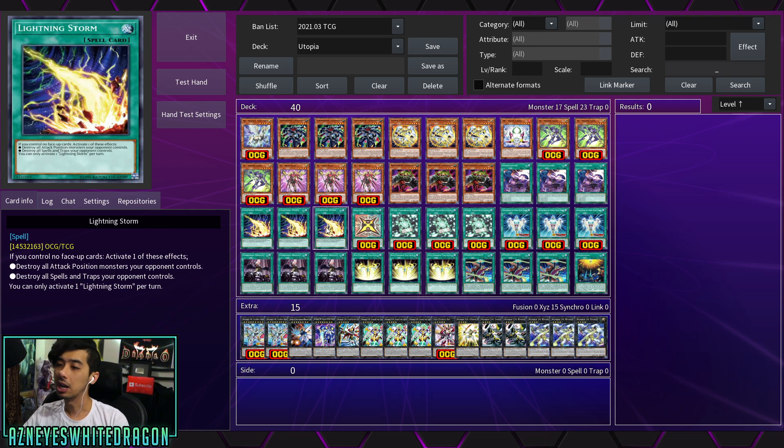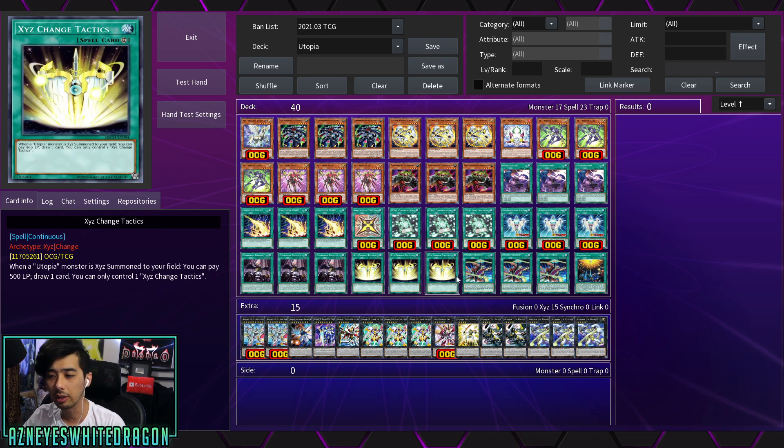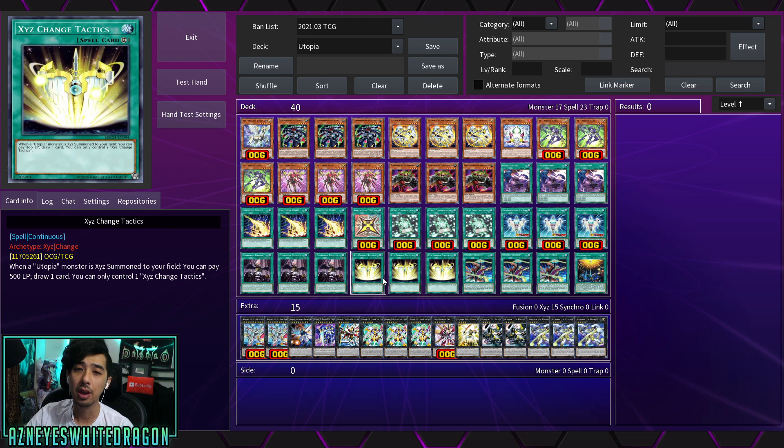It's basically three copies of most of the stuff, and you definitely want to run Droplets and Lightning Storm. Like I mentioned, if you're going up against an actual meta deck they will make a bunch of things and Lightning Storm clears it up, Droplet clears it up, you make your cards, you run over them, and then you have basically three negates — at that point you're more likely going to be winning.